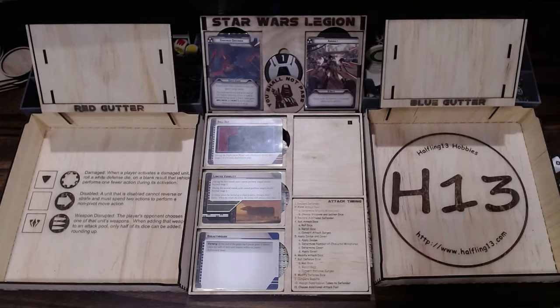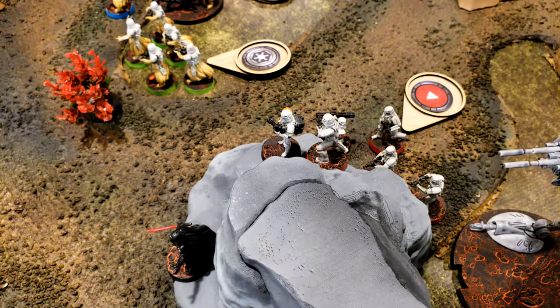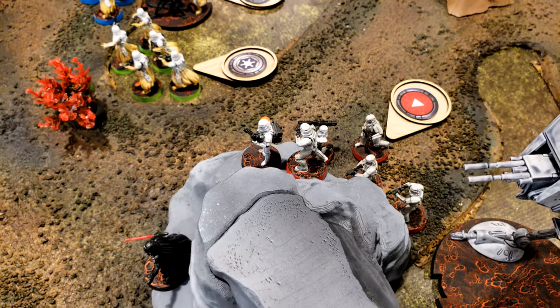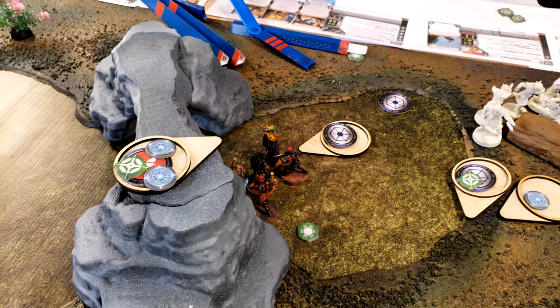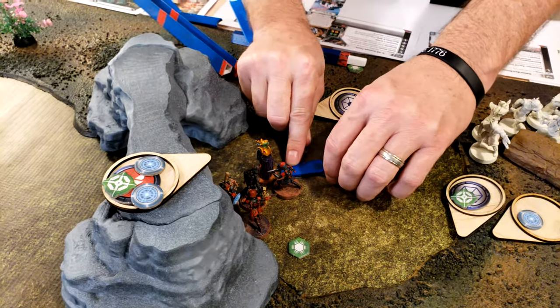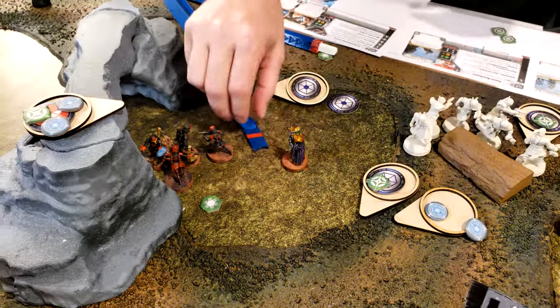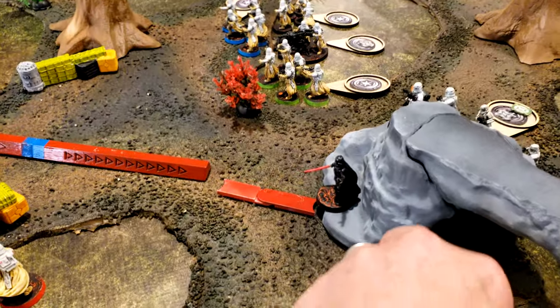Cover's gone — one suppression. The rocket troops here are going to take an aim and a standby. I'm going to use my commander and he's going to do a double move right up there, right up to the edge of cover. Vader — that's his action. He's going to take an aim, tap Force Reflexes, move forward, and throw his lightsaber at the bus.